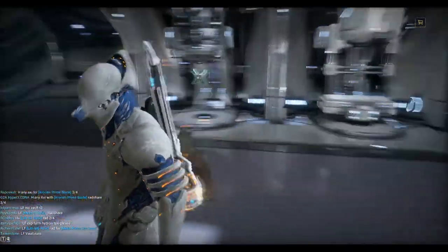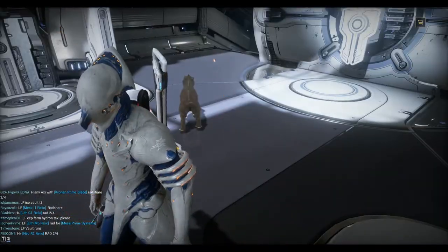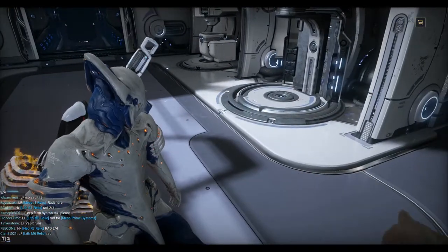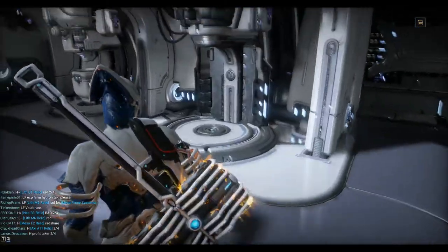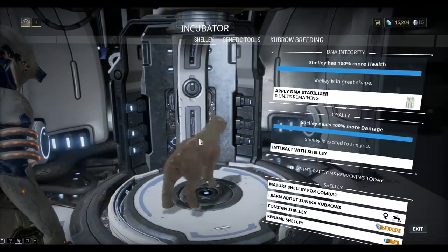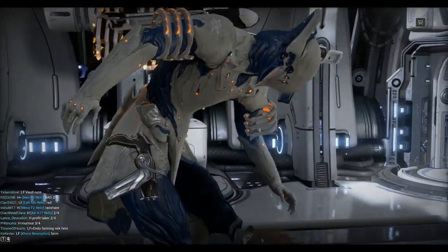Oh she's off. Kind of cute. She's a bit shy though. Alright so we've got ourselves a baby Kubrow. Let's go back to the incubator. You can see we can interact with Shelly.